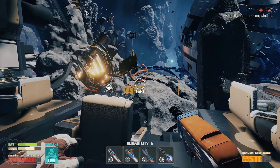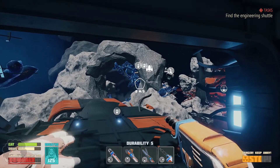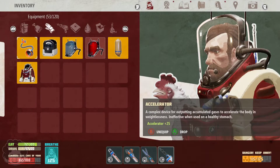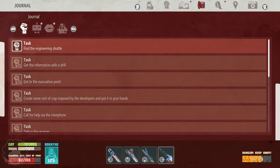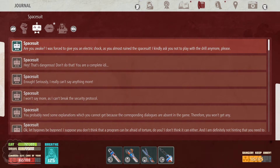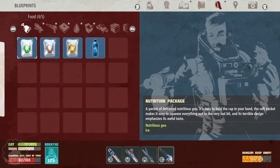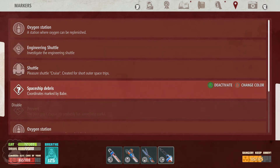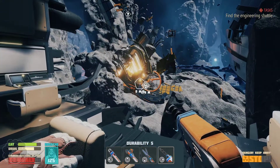So we need to find the engineering shuttle. The good news is we can hop from section to section to get back here. Let me check our task list: 'Find the engineering shuttle' is the core task. Babe is actually still super far away, but the engineering shuttle is uber close — as marked by Babe's coordinates. So I suppose we're just going to go into space and hope nothing gets in our way. We do have oxygen if we need it — 60 seconds out and 60 seconds back.